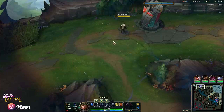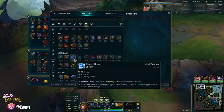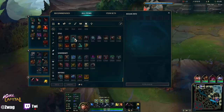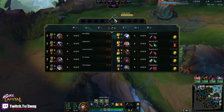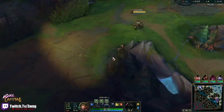We're going to go Tank Ash and we're going to do a blue build on her where we go Manimmune into a Frostfire Gauntlet and then a Frozen Heart. So three blue items — we'll be pretty tanky after that. But we're against a Set. We'll see if we can kite him out. He's a pretty strong champ.